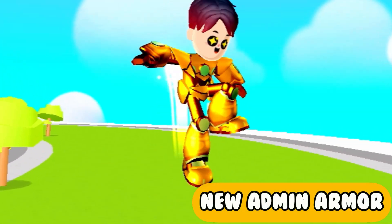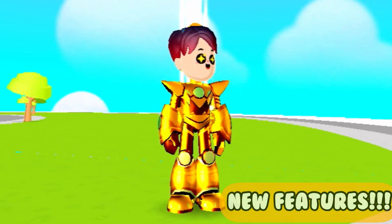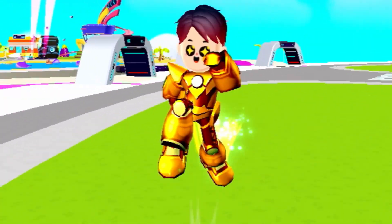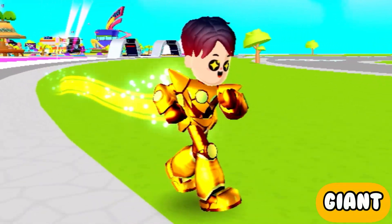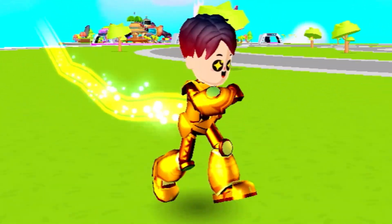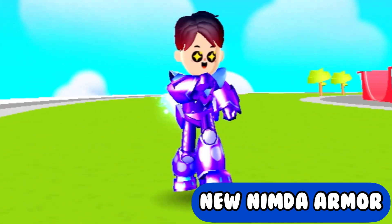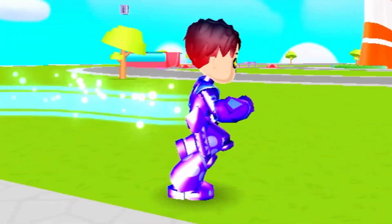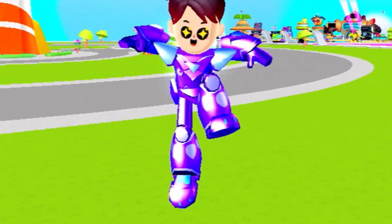We saw the first admin armor earlier, but this is the newest admin armor, and with a new armor it of course comes with new features. This armor turns you into a giant, makes you jump really high, and makes you go really really fast. The same goes for the nimda armor — it's the exact same armor but with a different color, and it has all the same features.